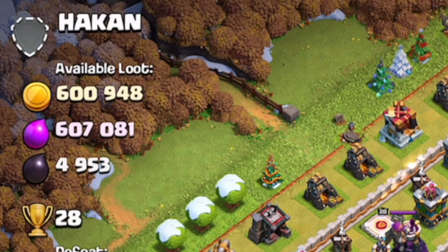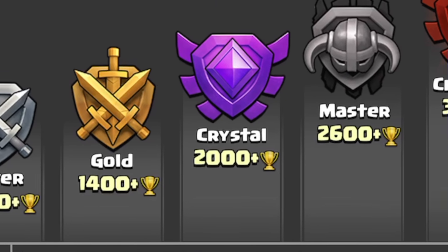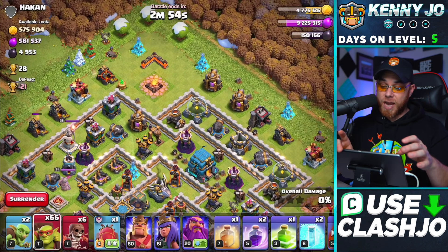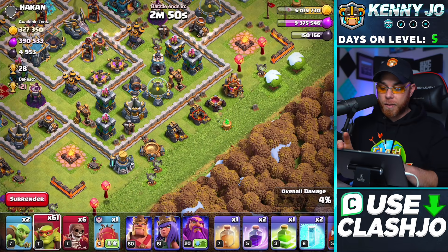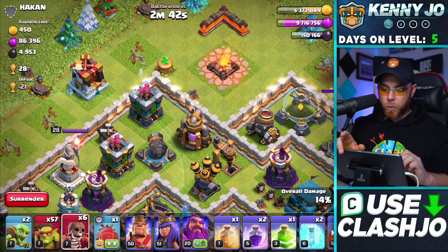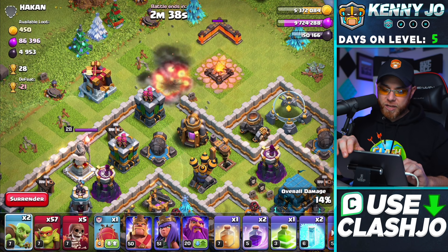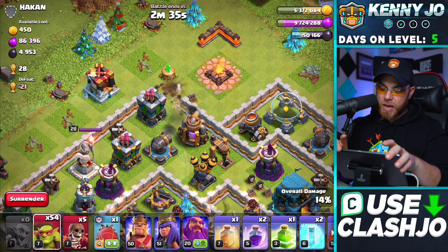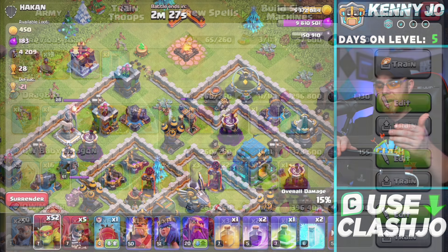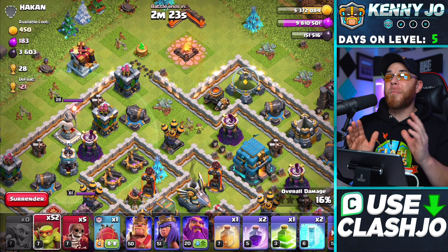You do not need to farm in just Masters League — I've seen gold, elixir, and dark elixir all throughout Gold League, Crystal League, Masters League. We even have players in Paradox Enigma up in Titans League stealing massive resources with this army. All you have to do is drop a few sneaky goblins around the village to steal resources on the outsides, then use your super wall breakers to open compartments for resources inside. One issue is that the quick train tab can get your army all messed up.